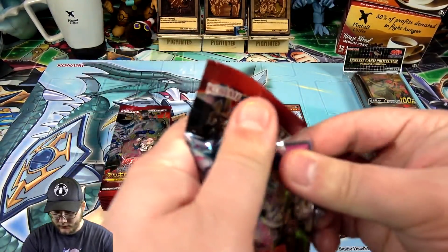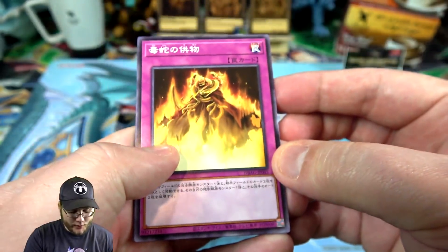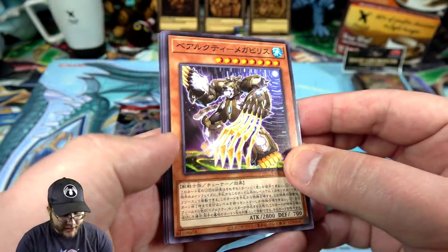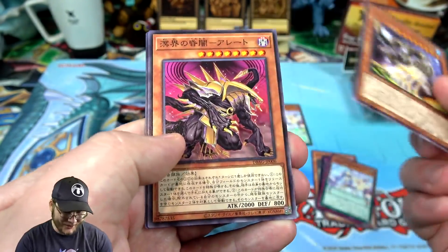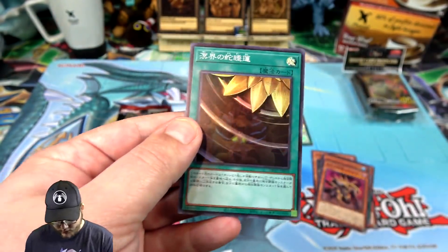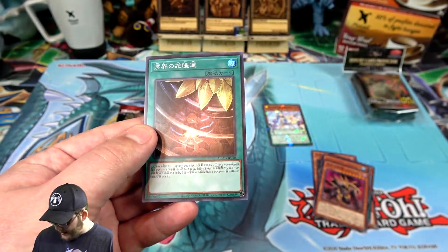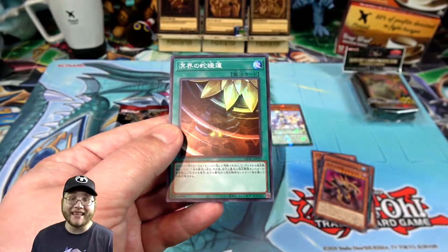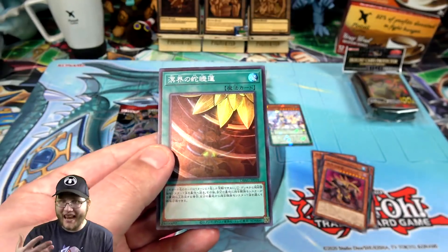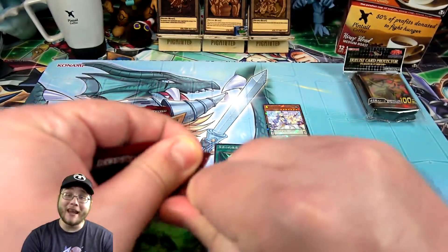I'm probably going to butcher some names today, so forgive me. Yeah, there are a lot of Venom card reprints too because they go with the new snakes. Oh, you can get her as a common as well. And there's one of the bears — I like their designs, they look really cool. Oh, we actually got a holo here. I think this is for the snakes — yeah, Snake Lily of the Abyss. And of course when you say 'abyss' it has 'hiss' in it like a snake.